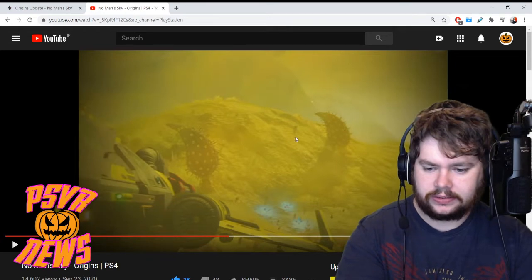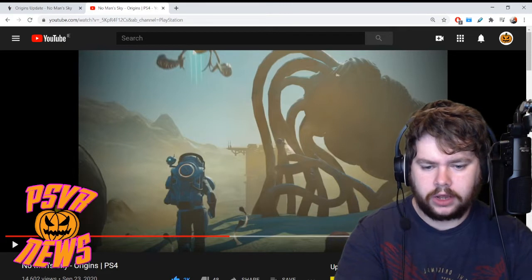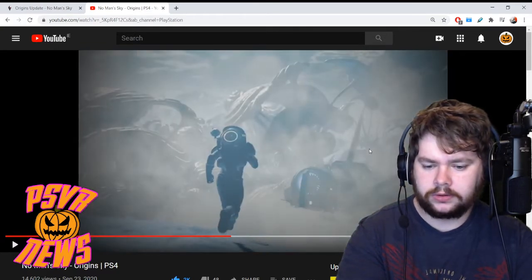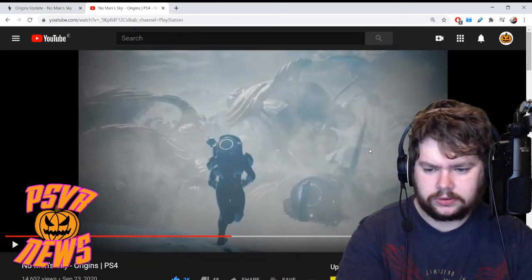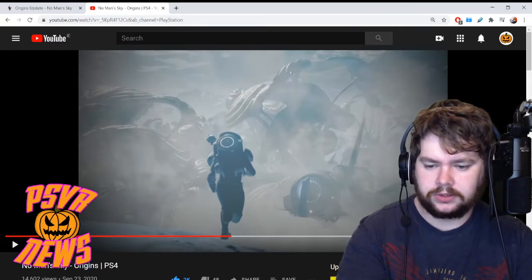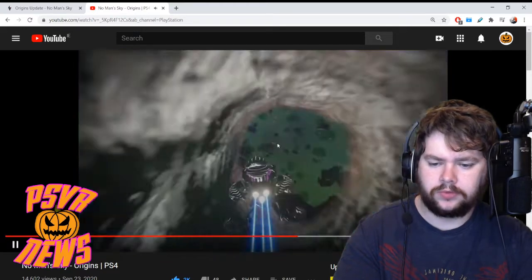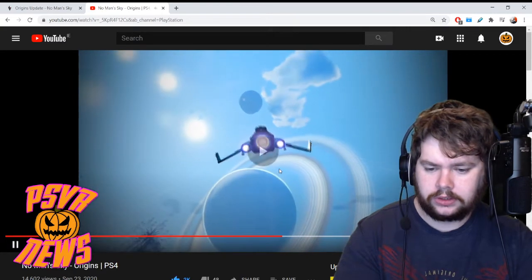That weird blue thing again — I think that's what he was running on earlier. I don't know if it's a plant or a creature, I think it's flora. And then this is kind of very foggy. I don't know — is fog a new thing? Maybe that's what they're highlighting, or maybe it's these weird looking things in the background. Everything looks so strange and alien. We're flying now over a very dark looking planet, with another series of quick cuts.